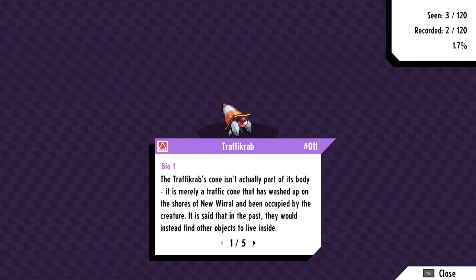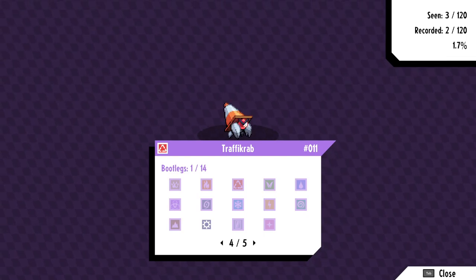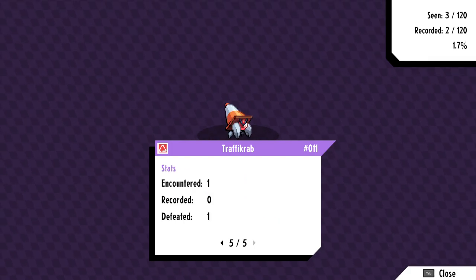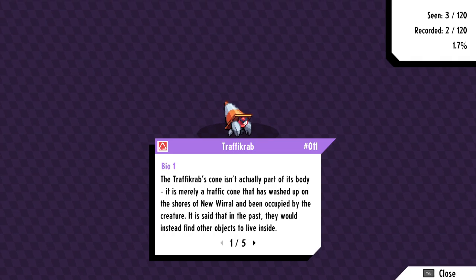Someone in the discussions thing said you could put in a launch day and it gives you a traffic grab. I don't know why. What the fuck is my man making? Bootlegs - one out of fourteen. So what is a special traffic grab? What's the point of this?